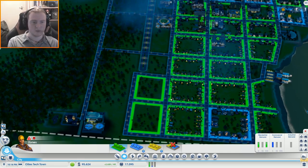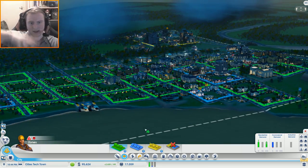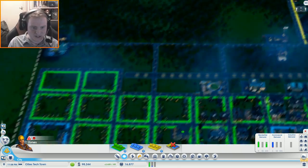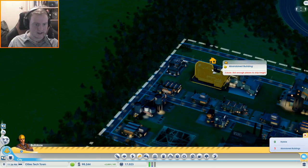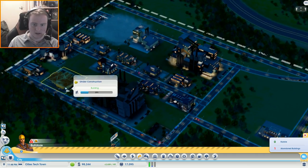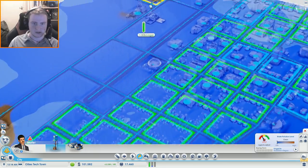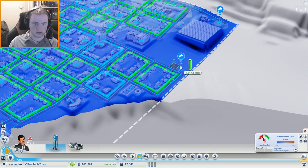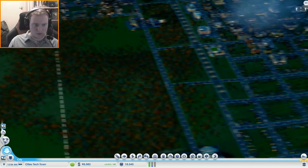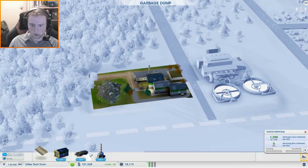A lot of people have been saying this is a little bit boring compared to the other city I did earlier in this series with the circles and things. That's fair enough — this is very efficient, and I really want to have a really good city. We now have two of these. The demand has gone up even more. How's the water supply doing? Let's just grab another water pump — this is all kicking off.